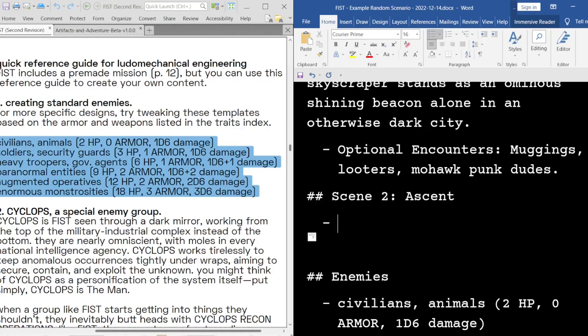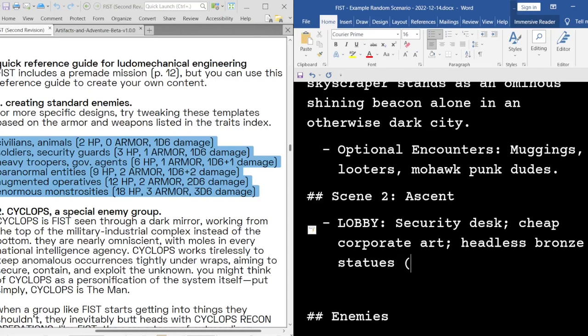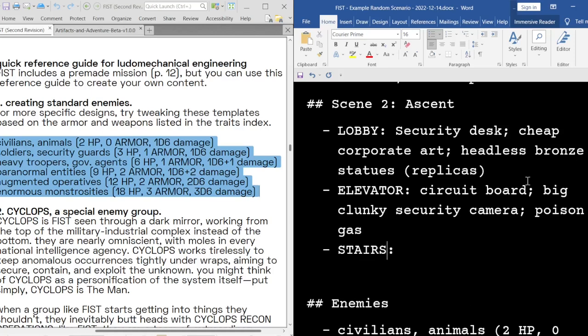So we could just have a few rooms here. Lobby, security desk, cheap corporate art. Just for a little tactical stuff, you could have headless bronze statues, replicas. How will they make their ascent? There are elevators, a security board, big clunky security cameras, and poison gas.